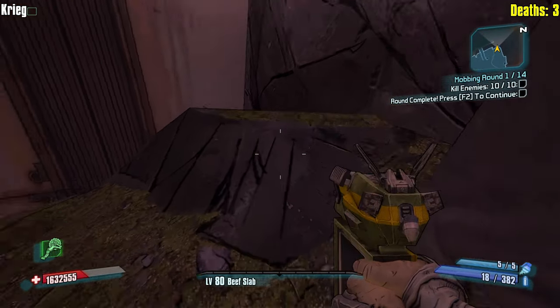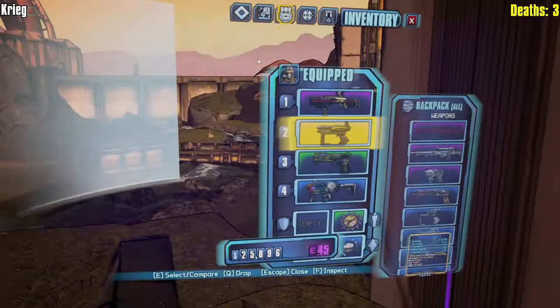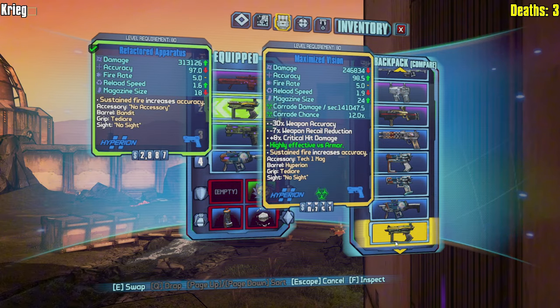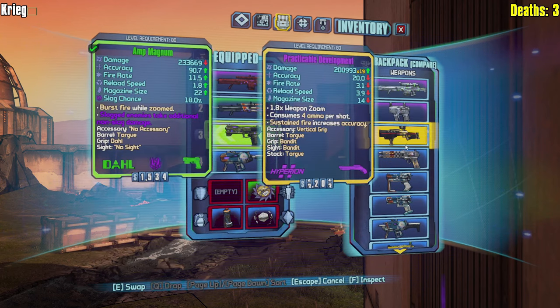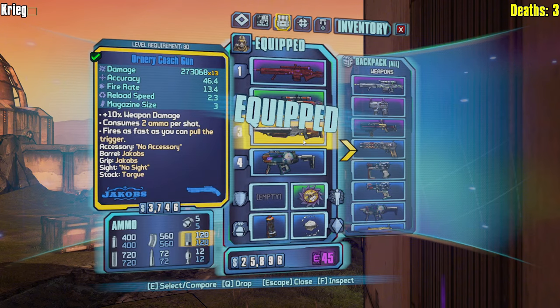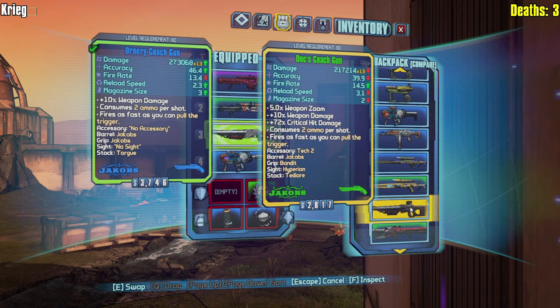Let's go to pressure plates and grab them all. We take the Pushka and I think we can start upgrading our inventory a little bit here. The Pushka comes in at the number one slot. I would say the sniper also comes in here. Then let's rock today with a little coach gun - its grip is Jacobs, matching grip. The other Jacobs shotgun's grip is bandit - oh, nope.